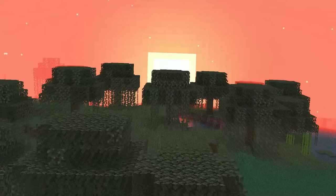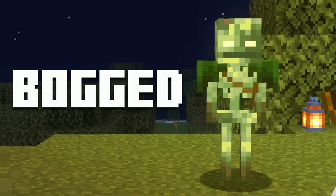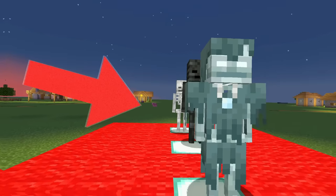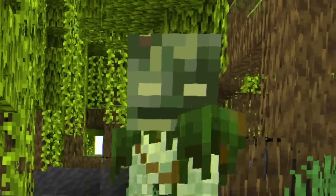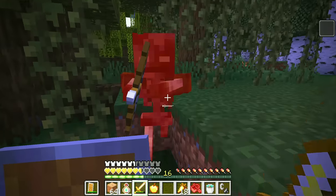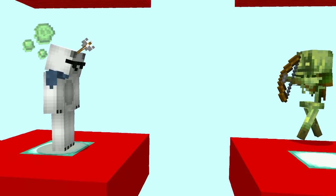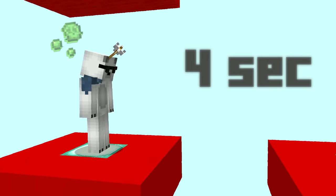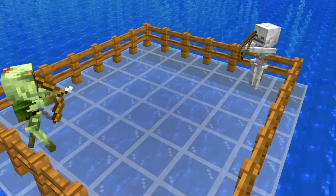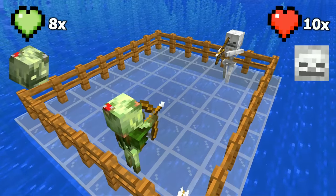Starting with the swamps, which in this version will have a new exclusive mob called Bob. This mob is a new skeleton variant that will spawn in both swamp biomes, and his ability is basically shooting poison arrows at enemies. Each arrow from this skeleton has a poison effect that lasts approximately 4 seconds, and this is enough to cause a lot of damage. But even though it is a strong skeleton due to the advantage of poison, it has less life than a common skeleton.